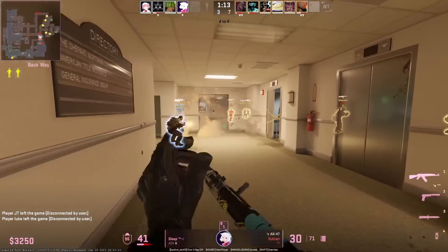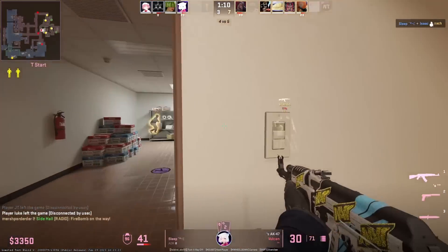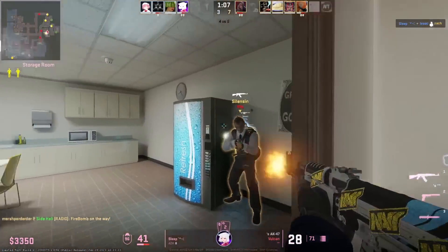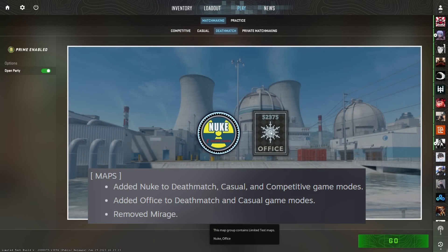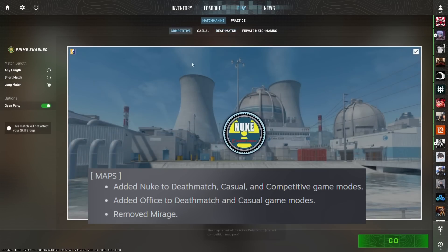Although casual mode has no halftime, players are free to switch sides during the game provided there is room on the opposite team. Besides the casual game mode being added, you can now also play Nuke in Office and Deathmatch. However, Nuke can only be played in competitive game modes, not Office.